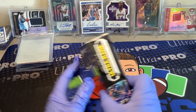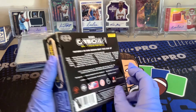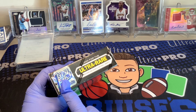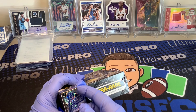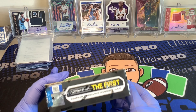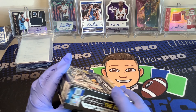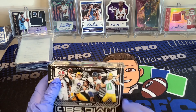You should get one or two RPAs, and some other cool cards. It's not a First Off The Line box, it's actually just a regular box, but it says First Off The Line — the Downtown Obsidian Draft Picks Football. Look for the first collegiate autograph memorabilia card. Obsidian Football, let's get into it.